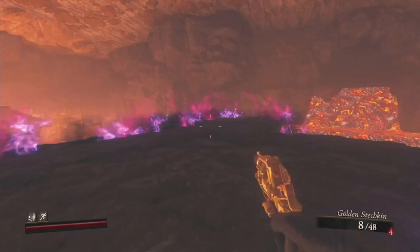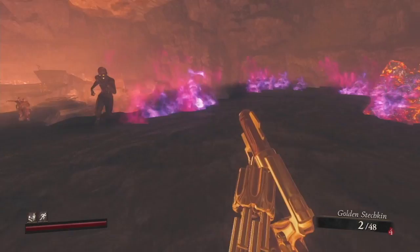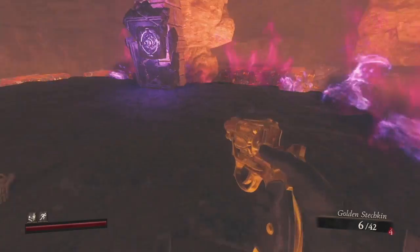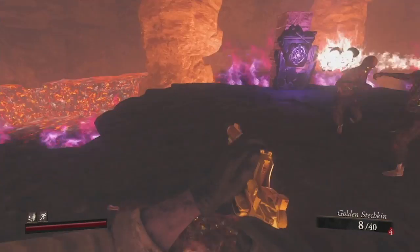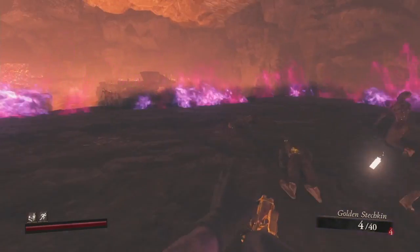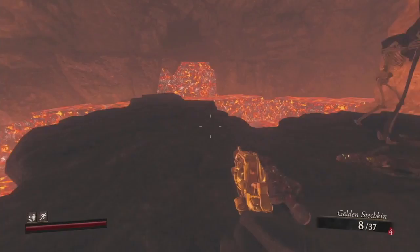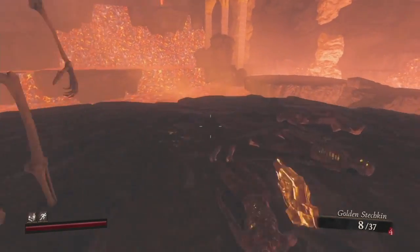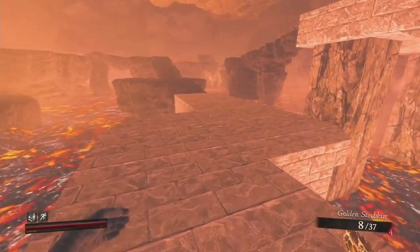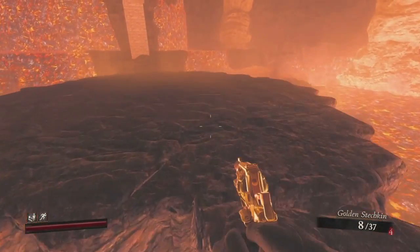Once you're done with the math, interact with the center thing to start a lockdown. This one is timed, not a soul box, so you don't have to kill zombies if your life depends on it. Once it's done, be careful because there's not a clear path — drop down to the left and make your way down the passage to get to the next area.